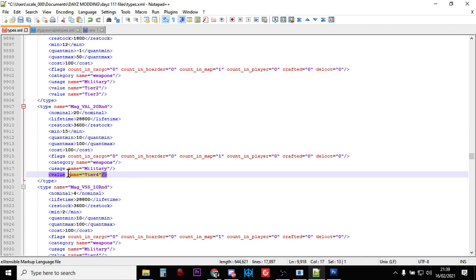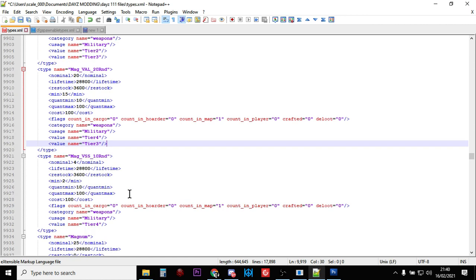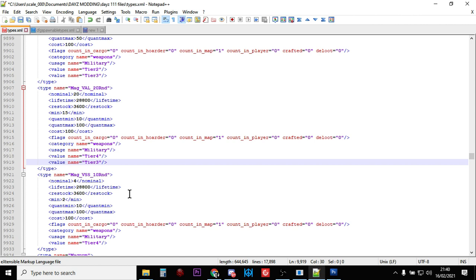Let's increase the nominal to 20 and change the minimum to 15. It's only found in tier four places currently, so let's add tier three as well. Now the Mag_Val_20Rnd will have 20 on the server, restocking when it goes down to 15, only ever counted on the map. As soon as someone picks one up or puts it in their bag or tent it'll spawn another. It'll be found in tier three and tier four military locations — towards the northwest of the map, Northwest Airfield, Tisy, that direction.